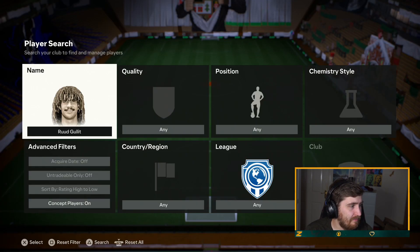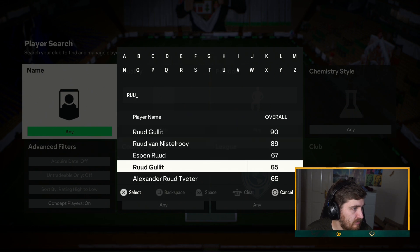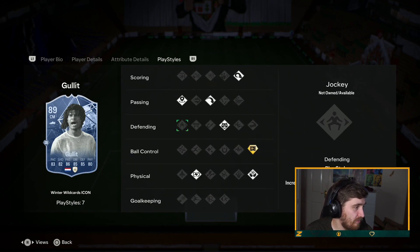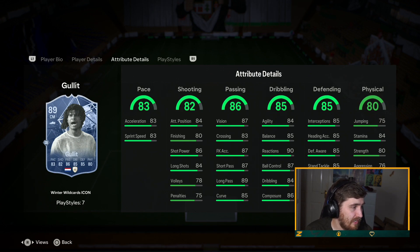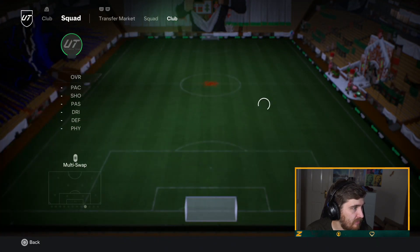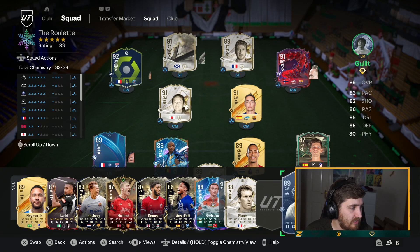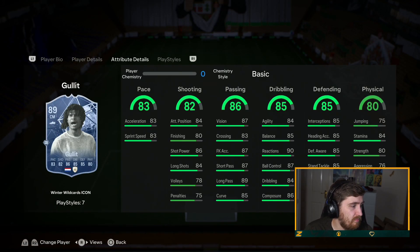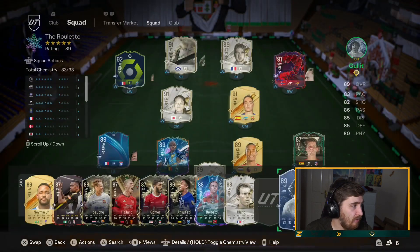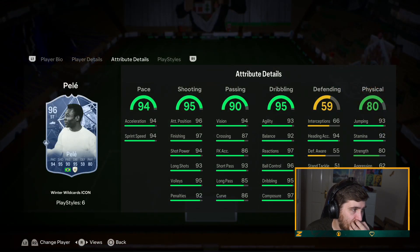Haaland was looking about three million. Compared to the other Haaland, honestly this one could be better with the play styles — they've given this one pretty good play styles. Stats-wise he's not quite as good and I wouldn't be doing this card for three mil, but as far as cards go he probably is S tier. I don't think he's crazy crazy though — I wouldn't pay that price.